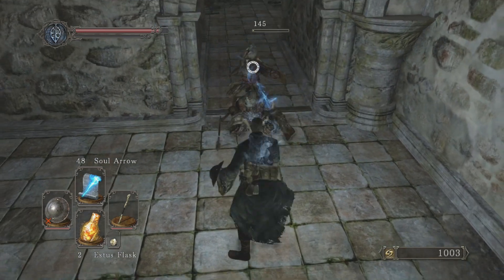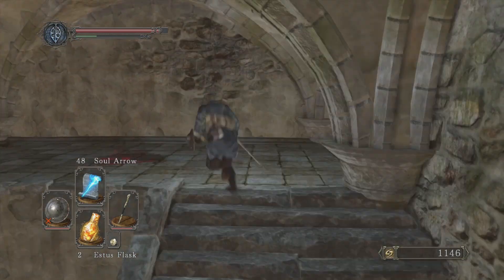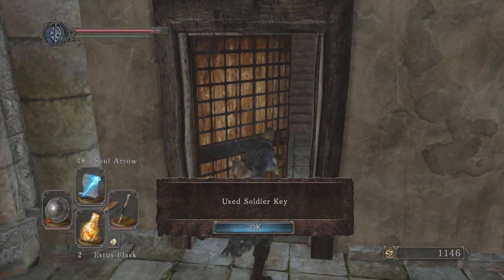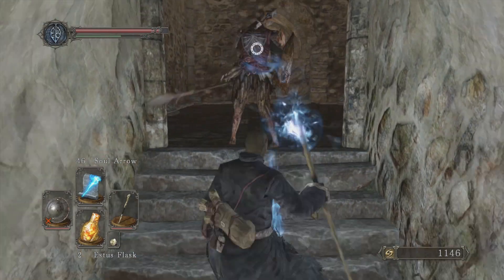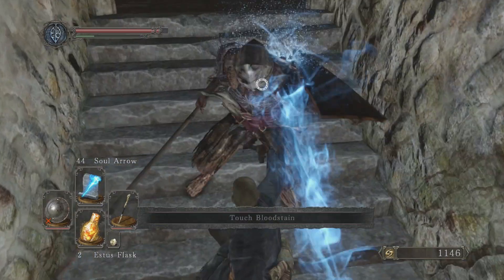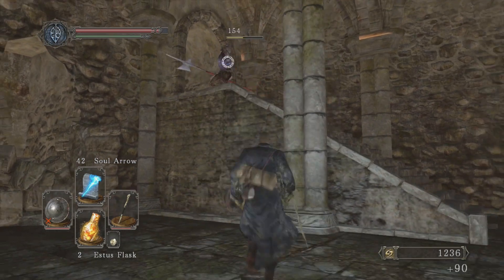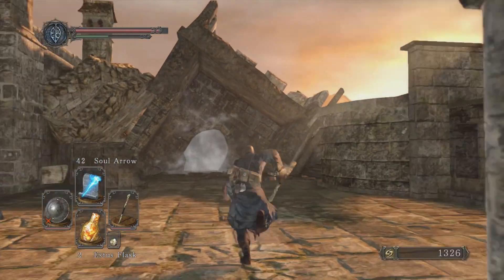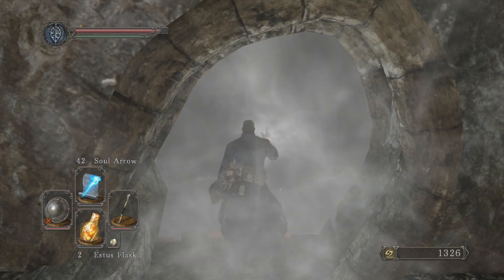Now if you're not able to parry and just can't get it down, it might take a couple tries. If you can't get it down, the other way to do this is just to dodge his attacks and then get hits in — you just can't get greedy. You'll get one, maybe two hits per his attack pattern. He does this three-attack combo — swipe, swipe, swipe — then he waits a second while he gathers his energy back up, and then he'll start attacking you again. So the best way to do it is just to dodge and get those attacks in, knowing it's going to take a while to get his health down.